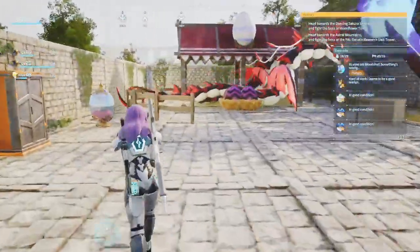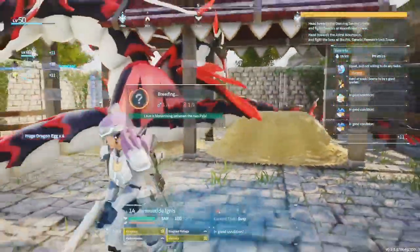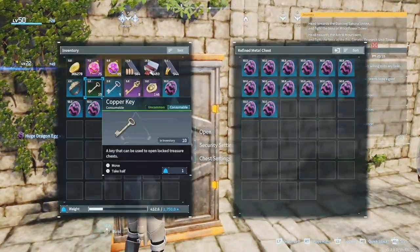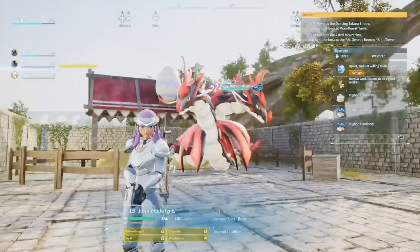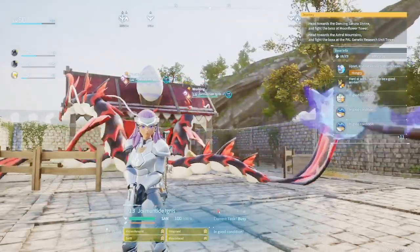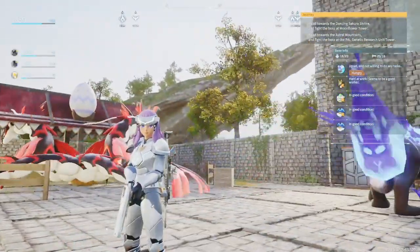Over here I've got the Yomantide Ignace and these guys have been breeding up for quite a while. I've just been grabbing up the eggs wherever I can. I'm thinking I want to breed a really good Yomantide Ignace to add to the Dragon Pals I can take to do the next boss. So just chuck the eggs in here. Now while we wait for some more eggs, I'm thinking why don't we go do the Snow Cave? I don't know if I've done the Snow Cave with you guys before, but it's going to be a lot of fun — we'll do that while we wait for these guys to give us some more eggs.